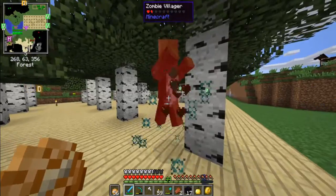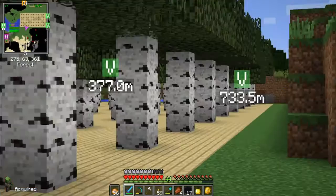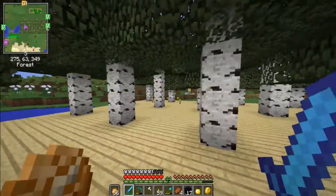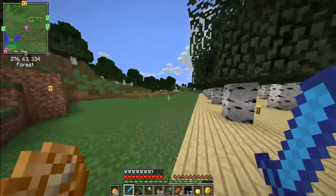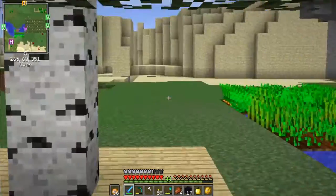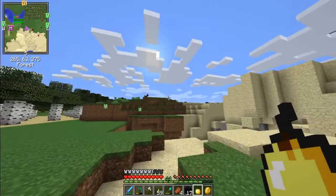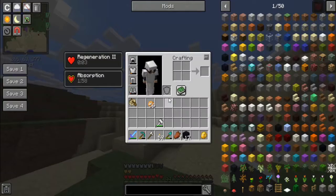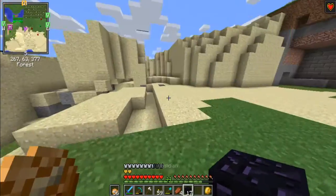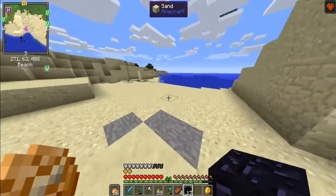Yeah, I see you — easy kill. I thought I saw a skeleton but nope. I don't really care about skeletons anymore. I want to build the Nether portal but I don't want to put it near the house because that would ruin it. Golden apple time — I can craft those, so don't worry about me eating one now since I can make another. I should put the portal over here near the beach.